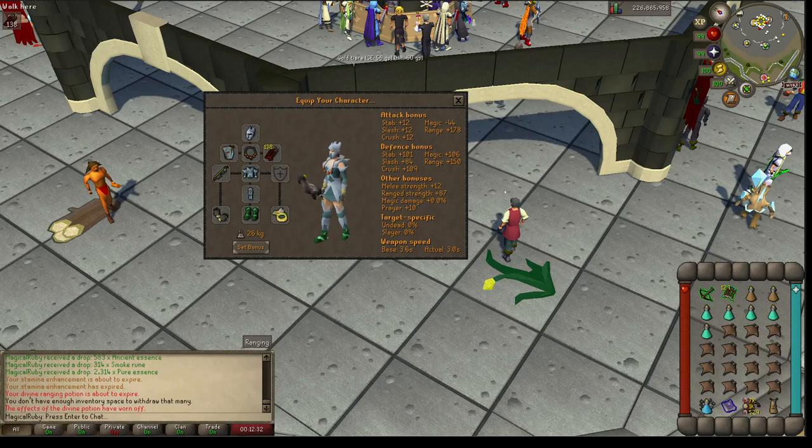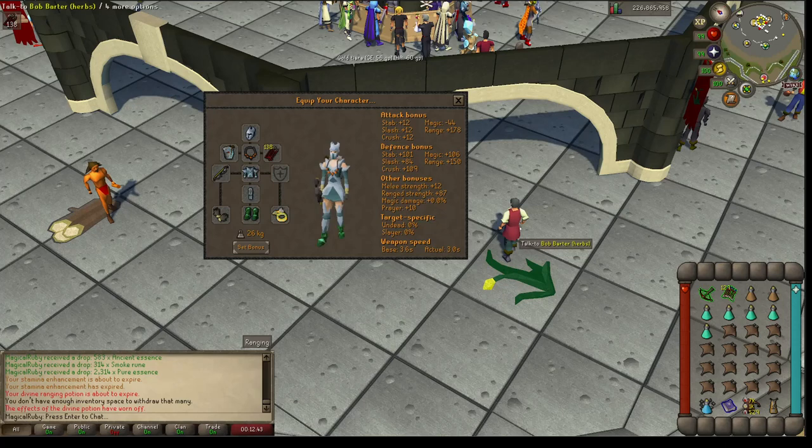Today we are going to be doing the Phantom Moosbah, or however you pronounce that. So this is a range-only guide. I know you can bring a mage switch, but if you are brain-dead like myself, just bringing ranged is going to be a lot easier for learning, and you can do fast kills if you've got a twisted bow or an F bow.